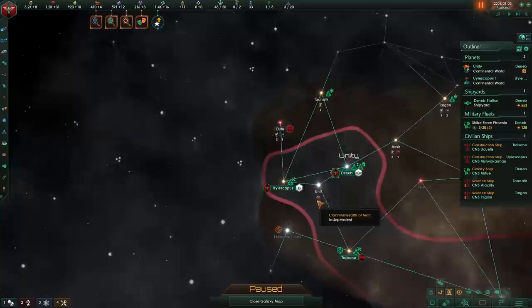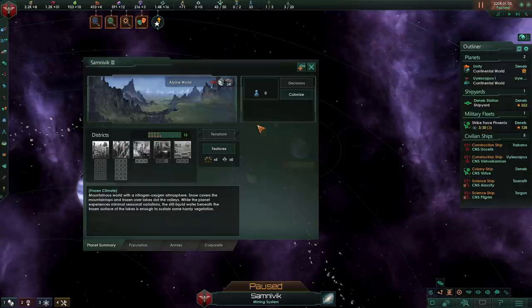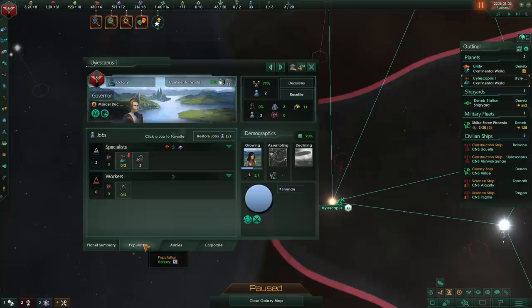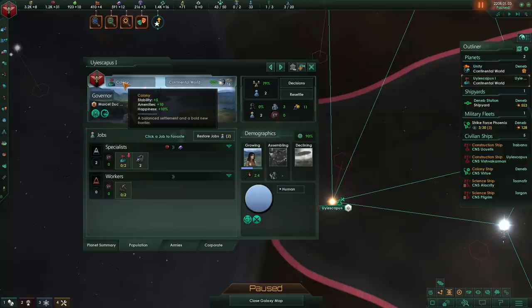This means that on really early colonies, you can actually unemploy your colonists and make them work some specialist jobs such as metallurgists or consumer goods producers. This is very useful early on and especially if you want to build a colony on a very low habitability world. The extra amenities you get from the colony designation will mean that if you keep your 0% habitability colonies at 4 pops, you're going to be just fine and you're going to be able to grow more pops and just resettle them on your other planets.